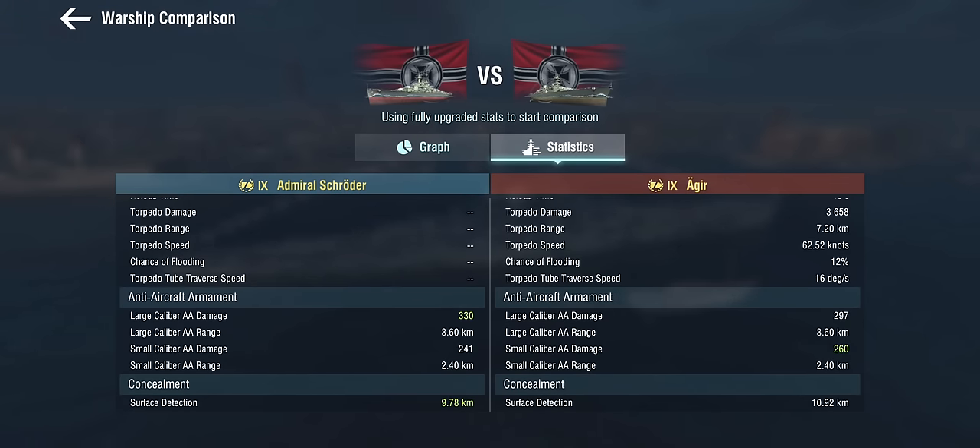They've realized this can be a little bit of a problem. But this is still a 10-kilometer base concealment, so even with a concealment build, this is by no means a sneaky supercruiser.